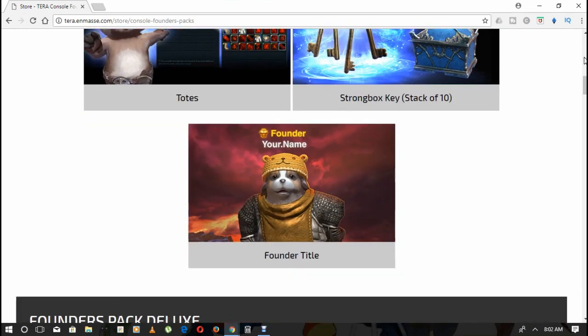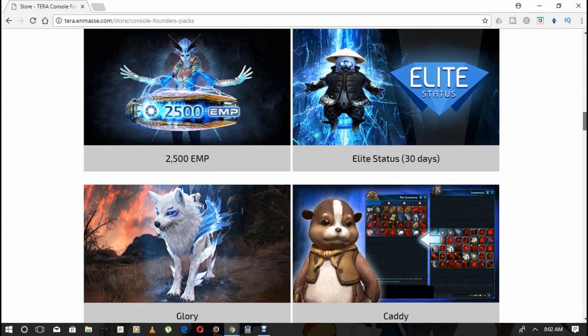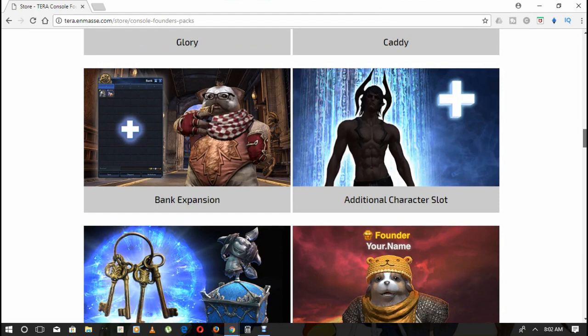For the second founder pack — the Deluxe — when you purchase this you will get into Tera starting tomorrow and it offers a 40% discount off the regular items. This pack contains an exclusive mount, a pet with portable bank to carry items as always, 30 days of release status, one bank expansion, one additional character slot, a stack of 20 strong box keys, and 2500 EMP to spend in the store. Here are the pictures for that lovely pack that you'll be able to purchase in your Xbox One or PlayStation store.